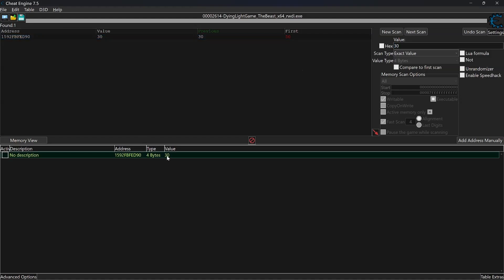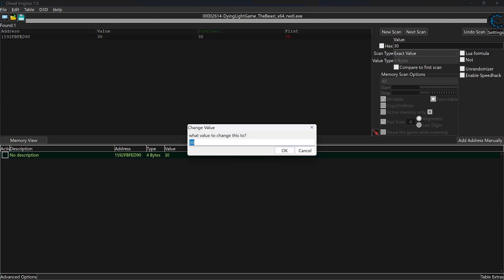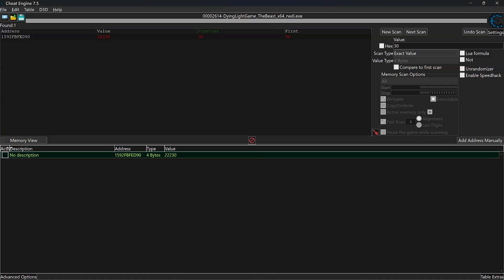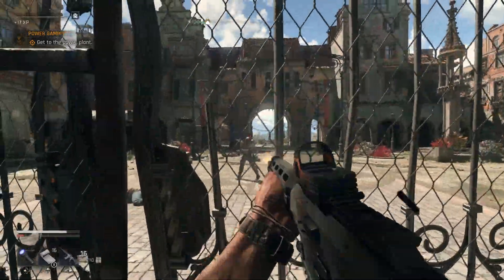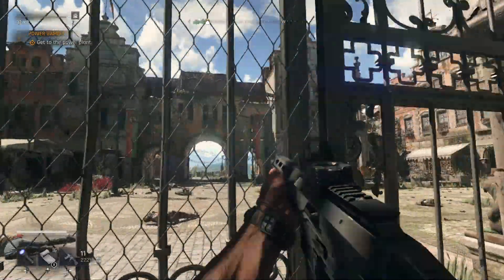Now all you have to do is drop the number down and change the value to whatever you want. I decided to go with 22,000. Keep in mind that if you set the number too high, it will prevent you from buying more ammo because your inventory will be technically full. If you go back into the game, the ammo will appear and you can start using it.